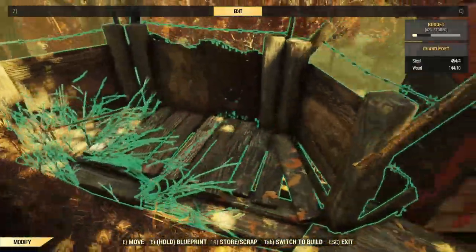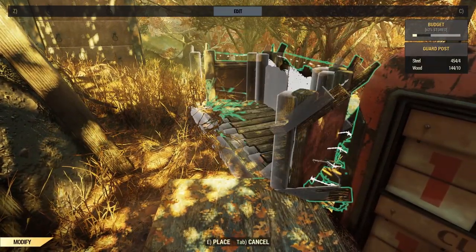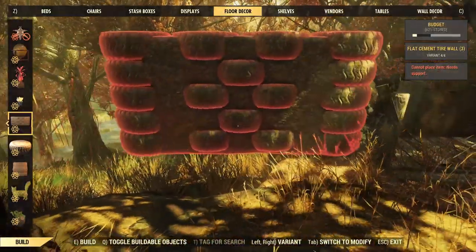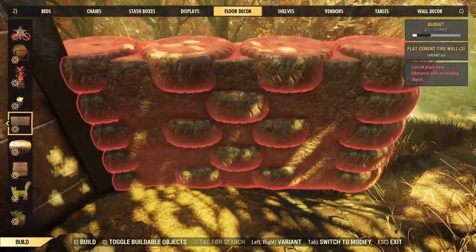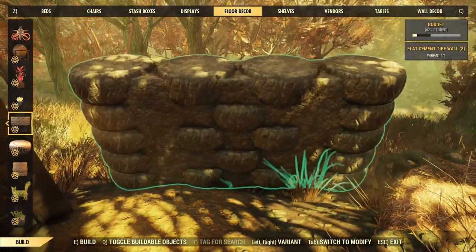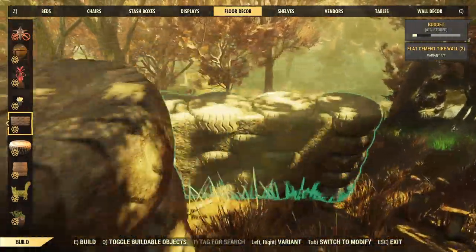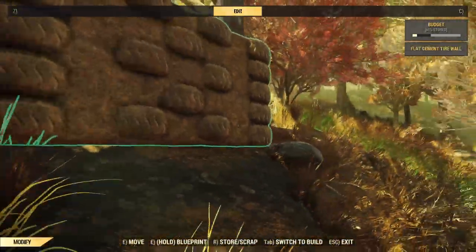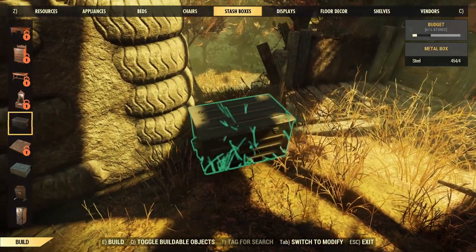Drop this guard post in and get it to play nice with the edge of this lip. Then we'll get some concrete tires in here — a cement tire wall. It was a bit temperamental, particularly with the slope, and it ends up floating again like just about everything. But we'll conceal that later — it looks quite good in the end.